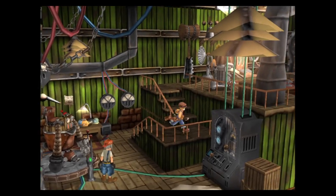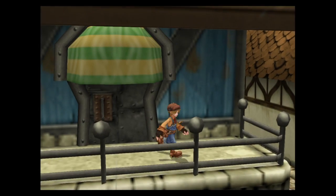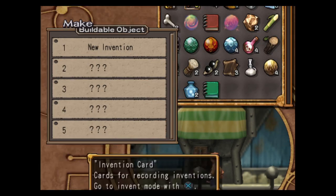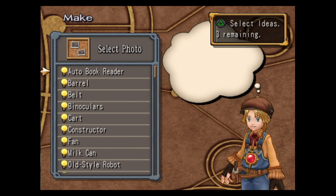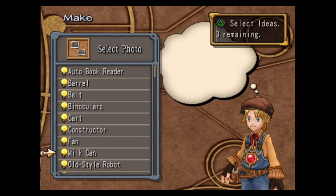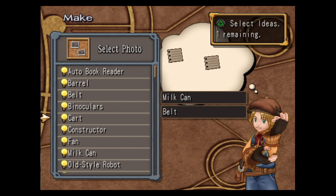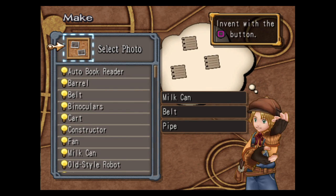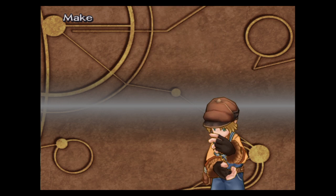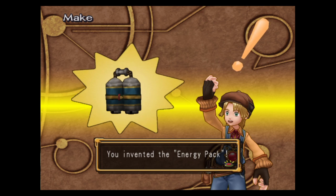That took about five minutes. Leave the shop — he gave you some money to buy the things you need to build it. Actually, you're supposed to go to Make, New Invention, then Idea to Invent, and then here you choose your ideas. So choose the milk can, the belt, and the pipes. Then invent it. And this is where you get your Energy Pack.